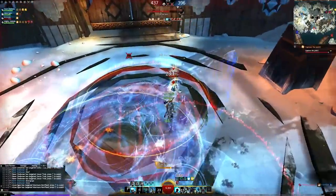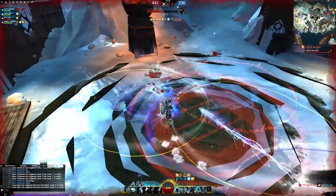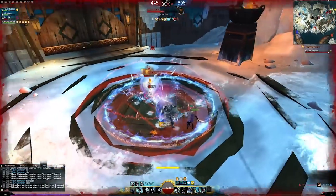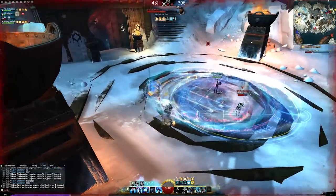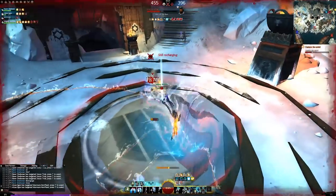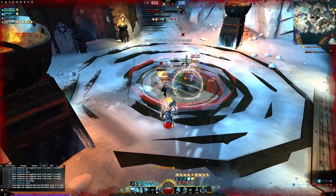Using control effects to your advantage can either seal the fate of your targets or shut down your enemy's offensive completely. The same goes for stability and stun breaks — with enough of those, you can become an unstoppable whirlwind of destruction. In both cases, coordinating with your team to maximize your effectiveness and line up combos is vital to success.